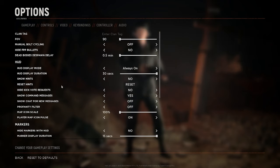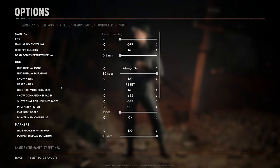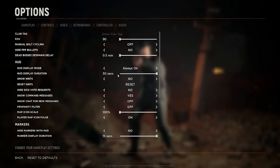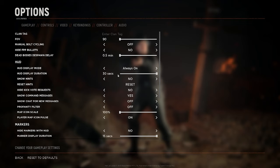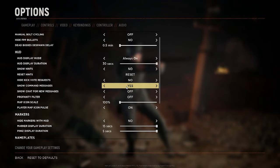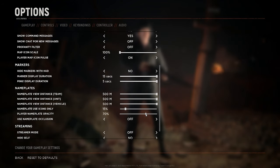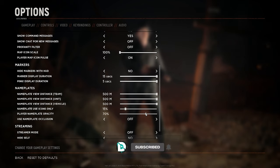In the gameplay tab, change the dead body spawn/despawn slider to 0.5 minutes. We don't want dead bodies cluttered everywhere eating up our FPS — we just need to spot them within our near vicinity and 0.5 minutes gives us plenty of time to do that. The next one is down to personal preference. I tend to set HUD display mode to always on, and I'd also change the player nameplate opacity to around 70-75%, making nameplates more transparent so they don't get in the way of lining up enemy players.